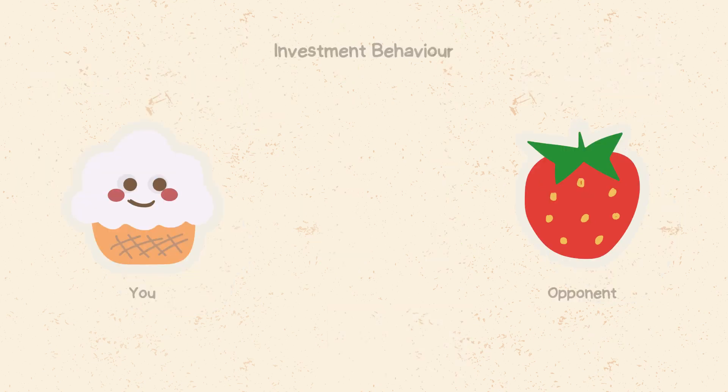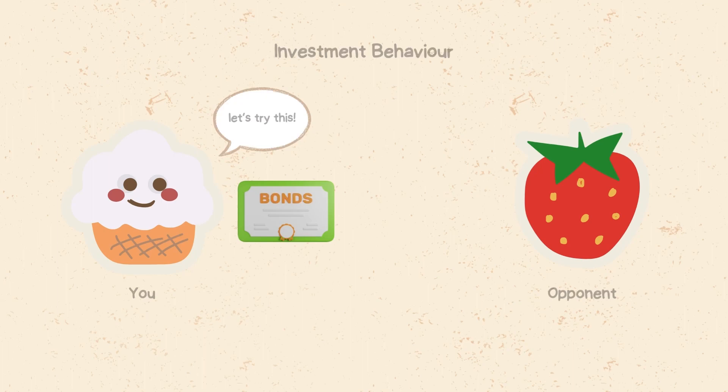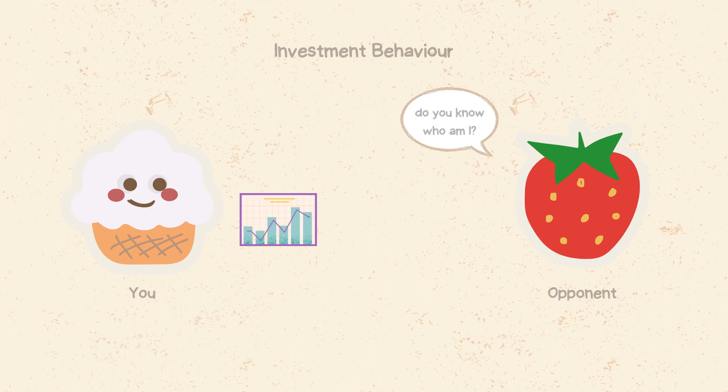An example of win stay / lose shift in real life is the investment behavior of a person. A person often invests in a certain asset or market based on the expected return. However, if the asset or market performs poorly, the person will switch to another. For example, if the person invested in stocks and the stock market crashed, they will sell the stocks and buy bonds. If the person invested in bonds and the interest rate dropped, they will sell the bonds and buy stocks. This strategy can maximize profit and minimize loss, but it can also miss out on long-term growth or recovery.